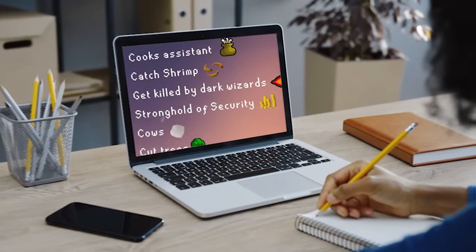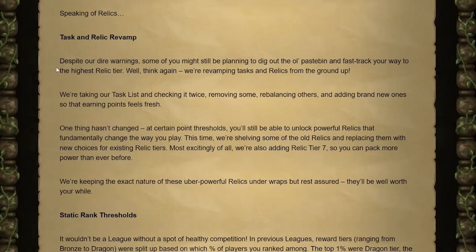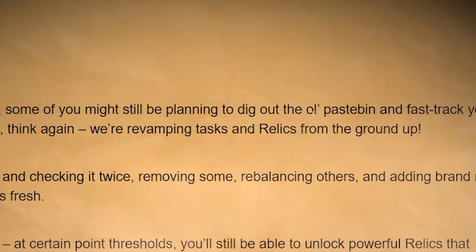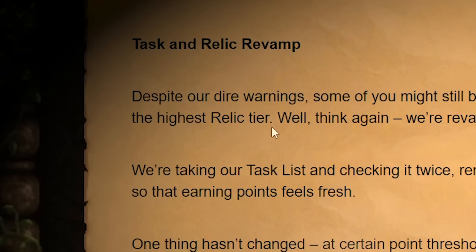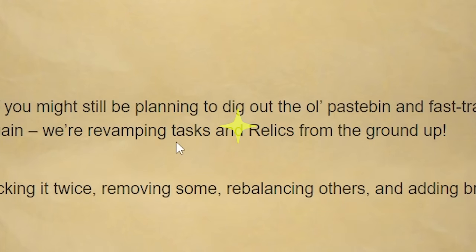Moving on — let's talk about an early game task strategy. Jagex have said: 'Despite our dire warnings, some of you might still be planning to dig out the old paste bin and fast track your way to the highest relic tier. Well, think again. We're revamping tasks and relics from the ground up.'